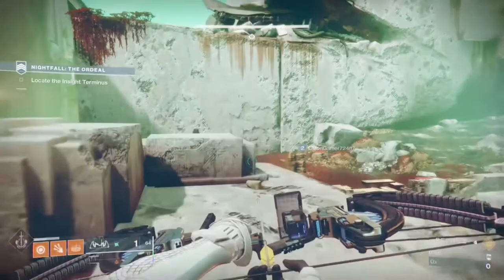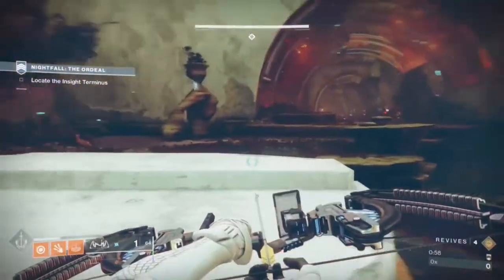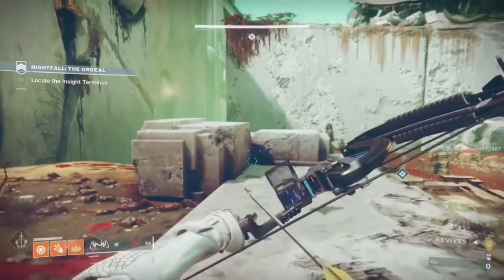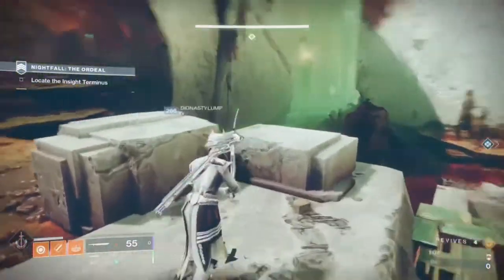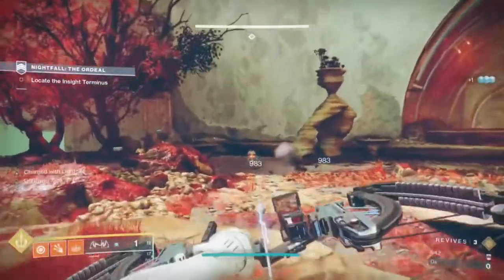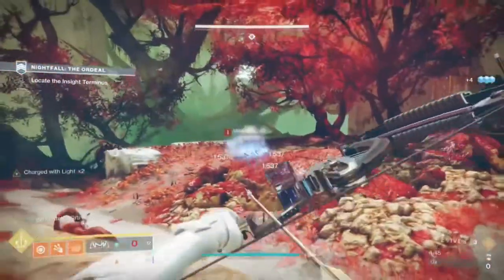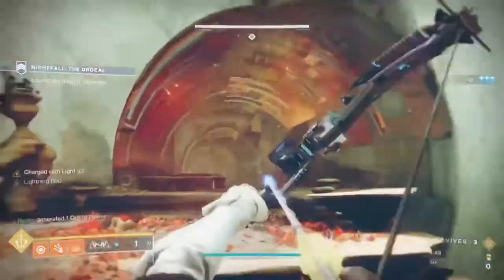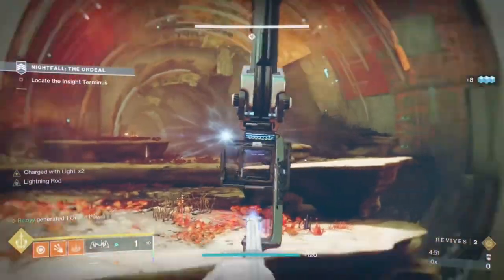Once you arrive you'll see two massive rocks. You're going to stand behind them and shoot the two ad spawns on your left and in front of you. These ads will respawn over and over every few seconds right when you kill them. Using this method you can complete the quest in 5 to 10 minutes, depending on whether or not you have the catalyst and how fast you're killing these ads.